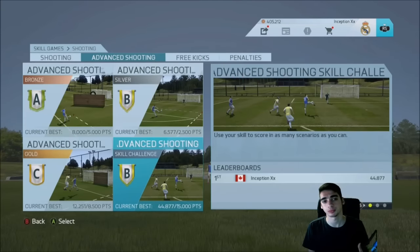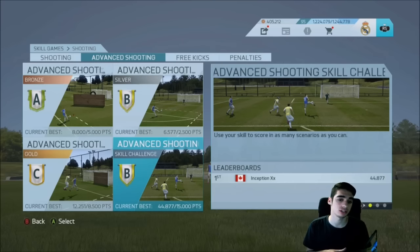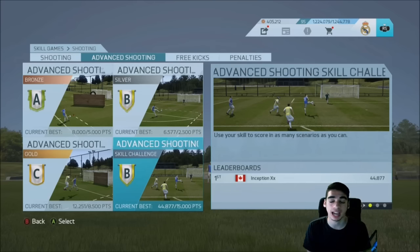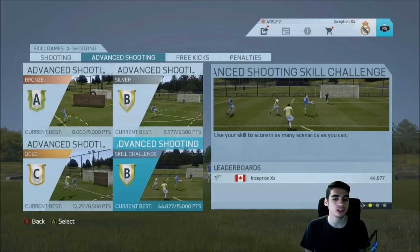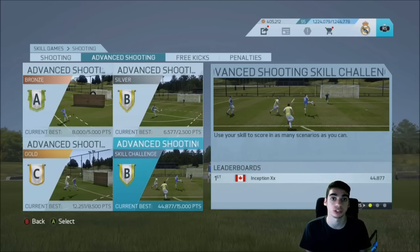Then go to Shooting and select Advanced Shooting. Advanced Shooting is where you learn every single scenario — it says 'use your skill to score in as many scenarios as you can.' I played this Advanced Shooting tutorial for about one hour because when I first got this game, especially the first week, I just couldn't finish. I made the opportunities happen, I just couldn't finish. Every game has its own way of finishing, and the way I learned was that finesse shots are the best way to score.